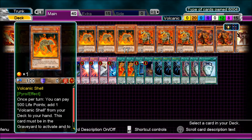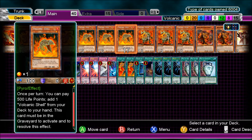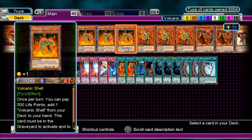Volcanic Shell — once per turn you can pay 500 life points to add one Volcanic Shell from your deck to your hand. This card must be in the graveyard to activate and resolve this effect. So send him with one of your Blaze Accelerators or Blaster or something, pay the cost, and add another one. He just recycles himself.